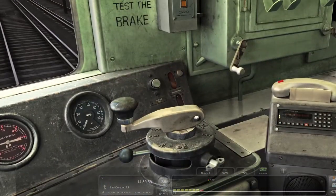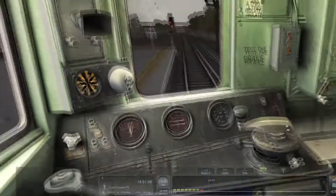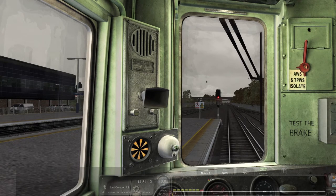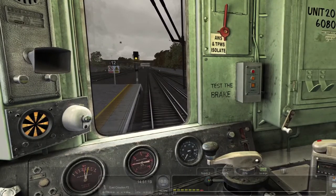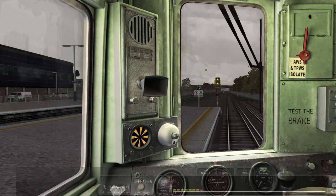I'm not sure if this signal will turn green or anything. What the CSR acknowledgement also does is it allows the signal box to know that the driver is awake and alert. If the AWS went off and the train stopped and he didn't pick up the phone or acknowledge and they were calling him and he didn't pick up, they'd probably think something's happened to the driver and send somebody out. We've got a double yellow now so we can proceed.